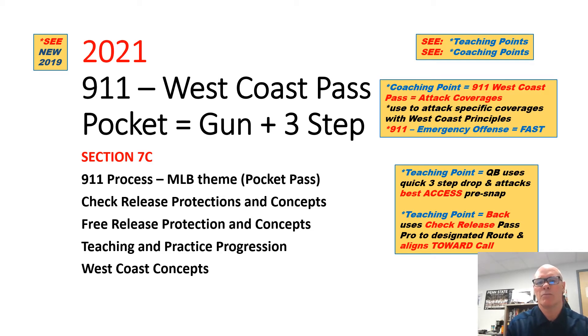Hi, Paul Hefty here with the Triangle Football System. We want to go over our 9-1-1 West Coast passing game. It's a pocket pass from the gun, then we'll take a quick three-step drop, so it's essentially a five-step drop timing. Classic West Coast where we want to attack specific coverages with specific concepts. We call it 9-1-1 because we chunk all the signals together into one simple movement signal so we can go really fast and use it in your two-minute offense.